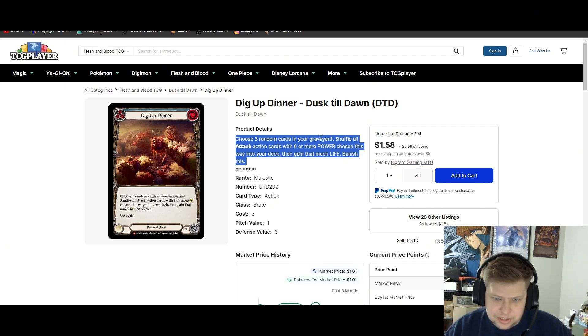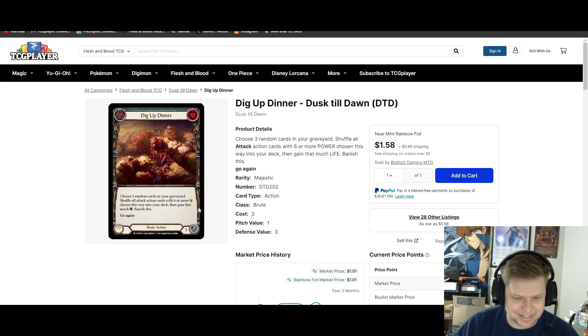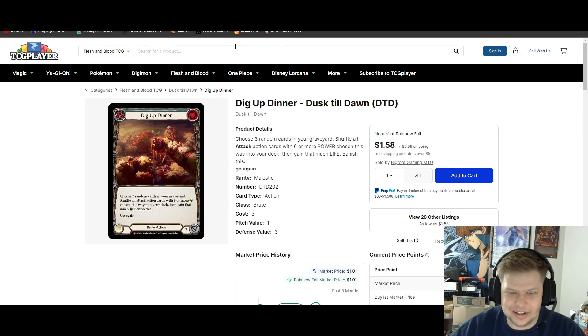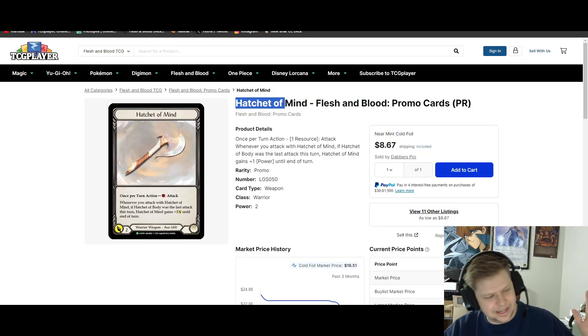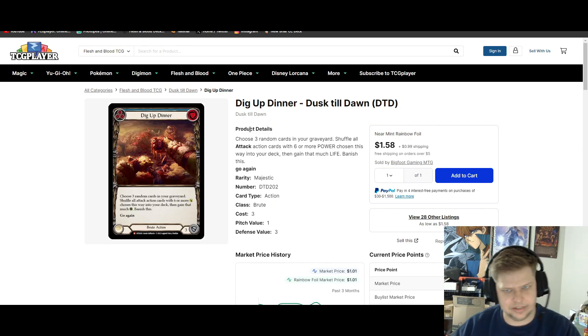Dig Up Dinner is low-key one of the best Brute cards that came out of Dusk Till Dawn. For those who don't know, you shuffle three cards from the grave back in — anything with six or more power you put back — you gain a life, and it's a blue block three. So this is a Remembrance that blocks three, is blue, and is a sigil all packed into one. The cheapest rainbow is $1.50. The Hatchets are about $8-$9 each, which are solid pickups, but particularly Dig Up Dinner — just a couple bucks each, get yourself a playset. It could definitely see play, particularly if the new Brute takes a slower stance or is fatigable, but we just don't know what the new Brute has in store.